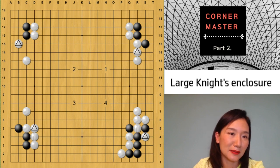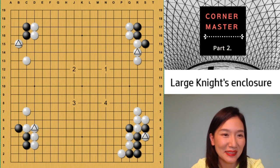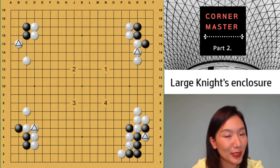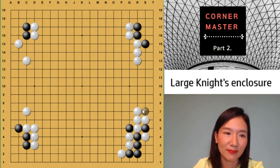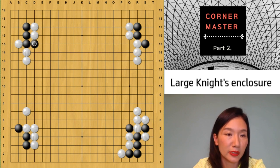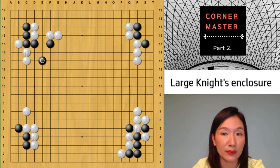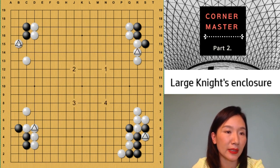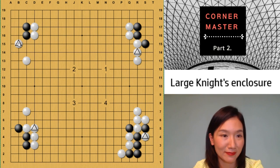Number two: sometimes — especially in handicap games — strong players try to kill you like that. Where would you play to escape? It's easy — just come out. Then if white answers, you can escape easily like that. No worry. Even later, if you play there and there, you can save your group. But first you can just come out — for example, like that. So later you can save your group in the corner. That move at B15 is overplay.